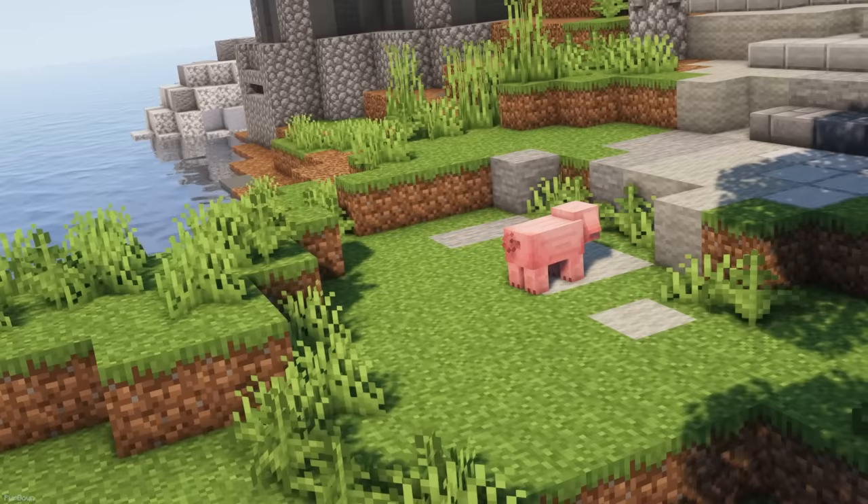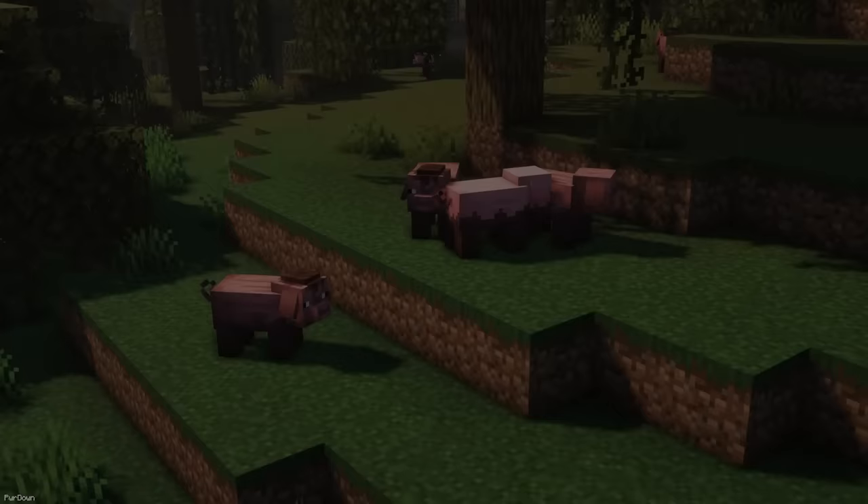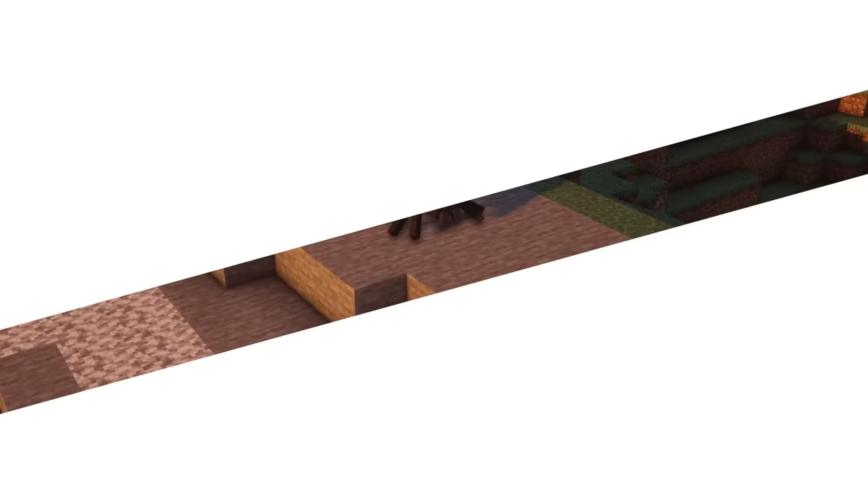If you install Pigs Reimagined, then you'll find that Pigs have been updated with some new textures, models and animations. The biggest changes come to their snout, tail and ears. If you head to the Swamp Biome, you can find Muddy Pigs, which there are 3 different variants of, all with different amounts of Mud on them.